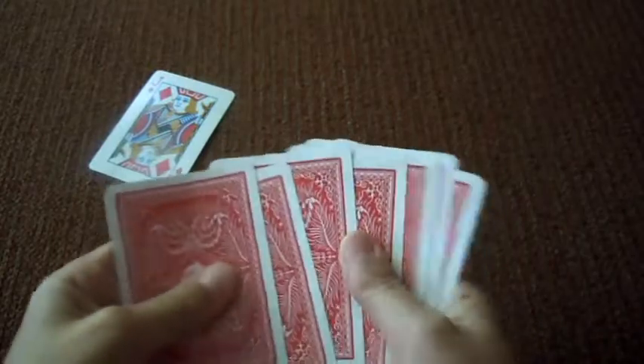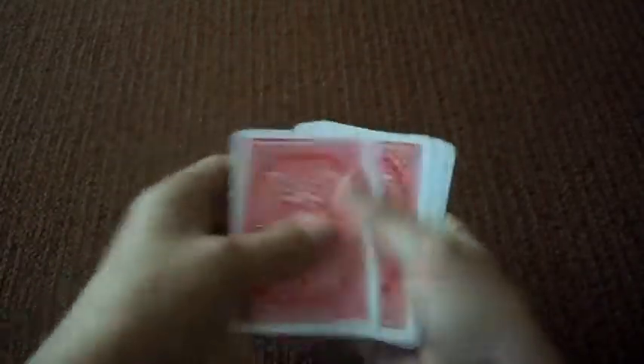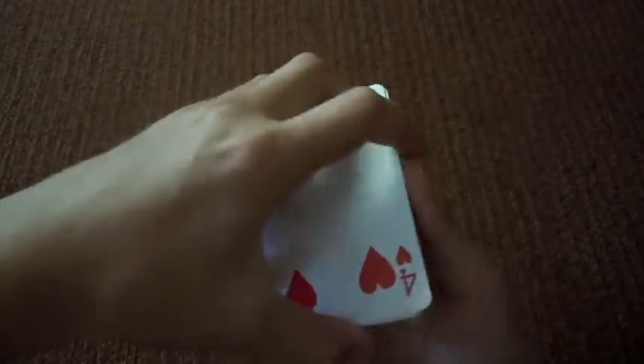The Jack of Diamonds. And then you're going to set that down and we're going to put that through half of the deck. So let's just set it right here. We're going to put these cards right on top. So now we're going to do some shuffling. Now what we're going to do is take half of the deck and set it on top like that.